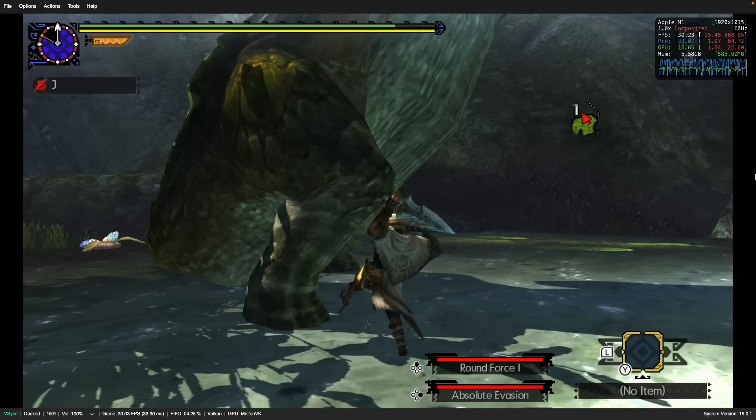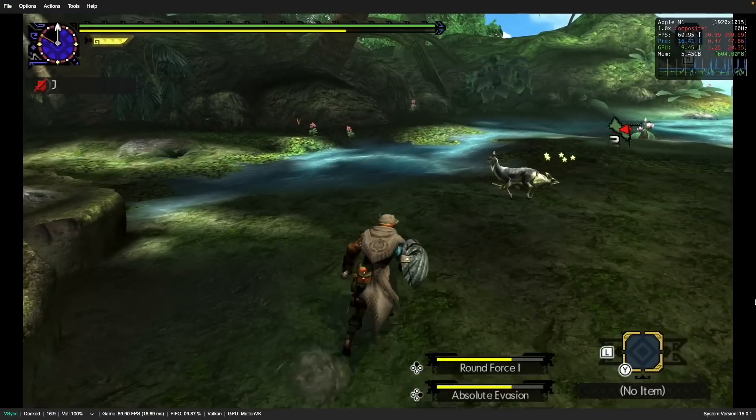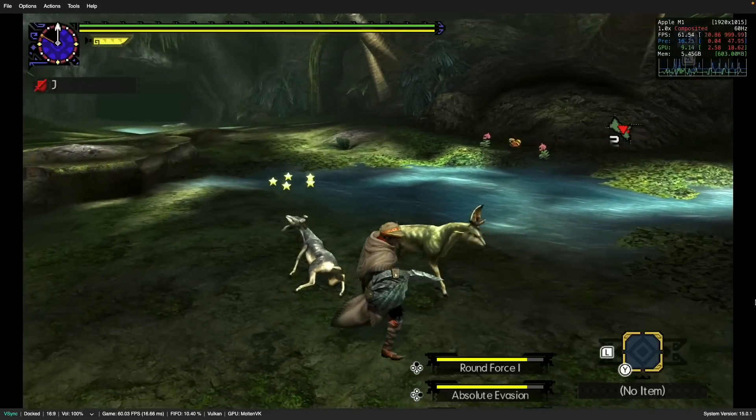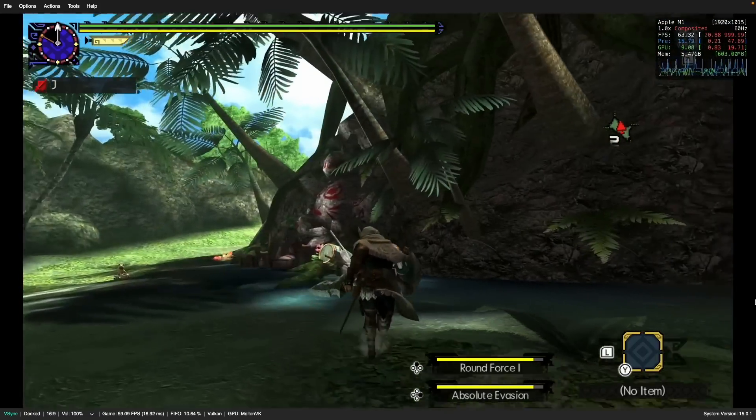This game was originally built for 30 FPS, however if we activate a cheat, we can enable 60 frames per second, and it makes a huge difference in the overall feel of the game. If you want to find out how to activate 60 FPS mode in a lot of these games, make sure to check out my last tutorial video, which I'll leave a link to in the description.